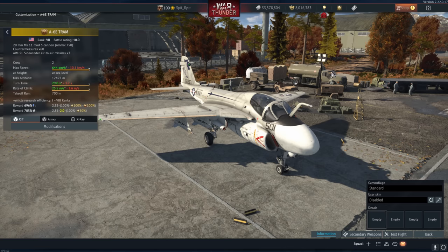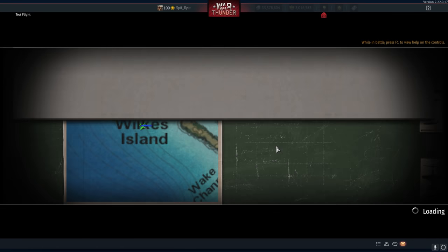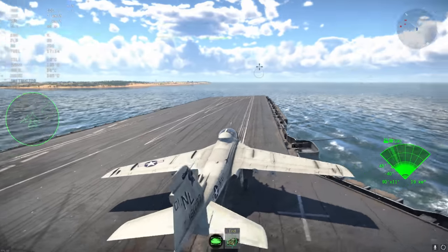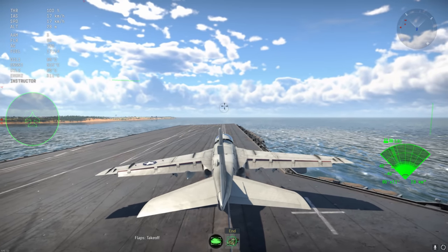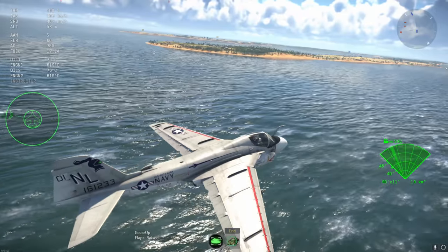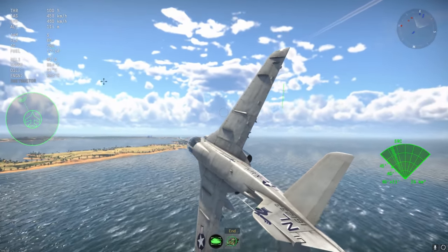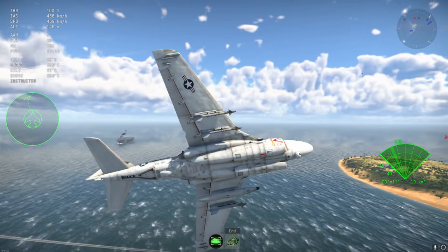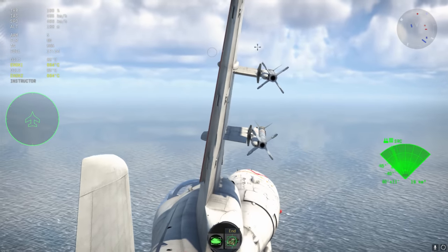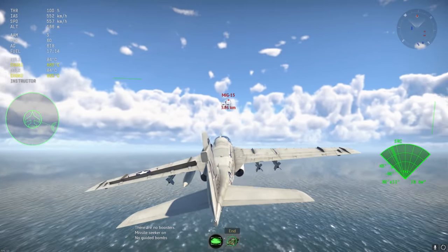If you give any plane AIM-9Ls and throw it at 10.0 it is very likely going to do very well. This plane is going to be ridiculously strong — a little bit too much. You've got GBU-16s and GBU-2s for ground RB and an absolute metric ton of bombs. The A6E is going to replace the A10A as the most powerful and absurd premium in the game. I'm really worried about it — it should be a lot higher and it's probably going to get spammed and abused.